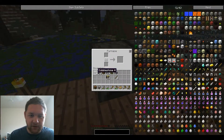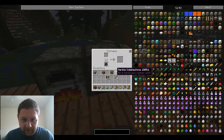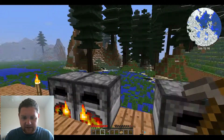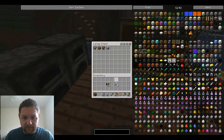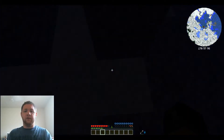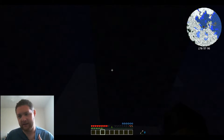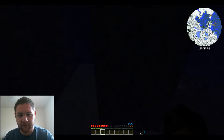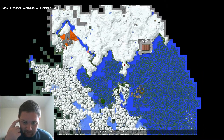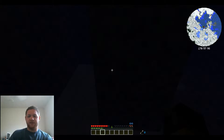Alright, we got a bunch of coal — put some of the iron ore in the furnace, and the other iron ore in there too. Do we need anything else? Well, I have no food. I don't know really what we're gonna do today. There's something on my mini map that I really want to look at right here — I want to know what this is.